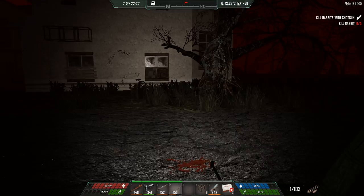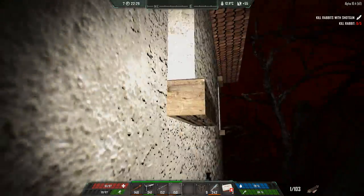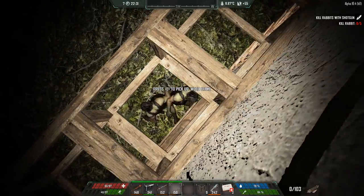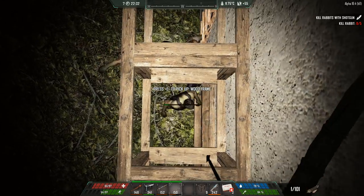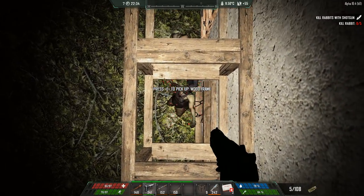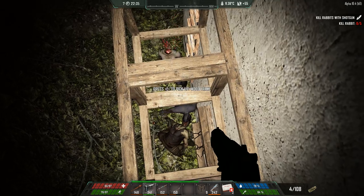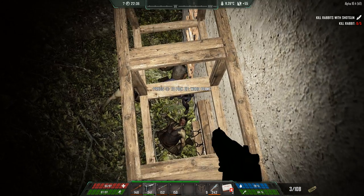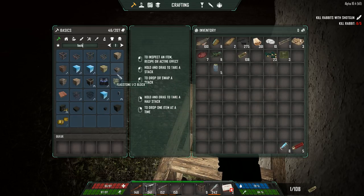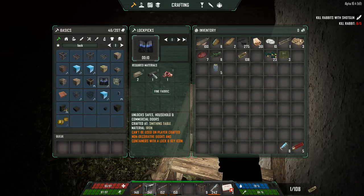Lockpicks are now craftable in the mod, which is perfect. I'm running out of stamina so let's go back there on my ladder, on my platform, and regain the stamina while they try to chase me. I can shoot them from up above and cause some havoc. Stamina is being regenerated, which is great. We can now also buy lockpicks at the trader - they are quite expensive, but we can also make them; at least that's what I've seen in the patch notes for the recent version. Lockpicks - yes, I need to unlock them and we need fine fabric.